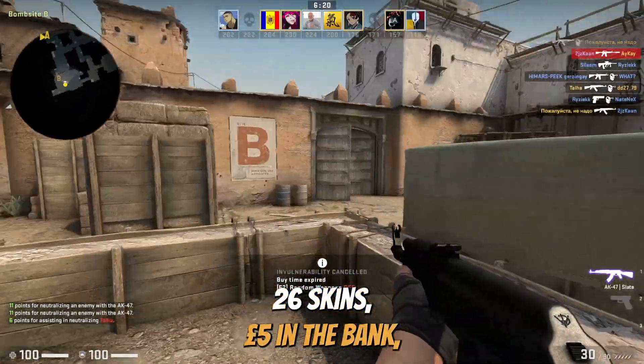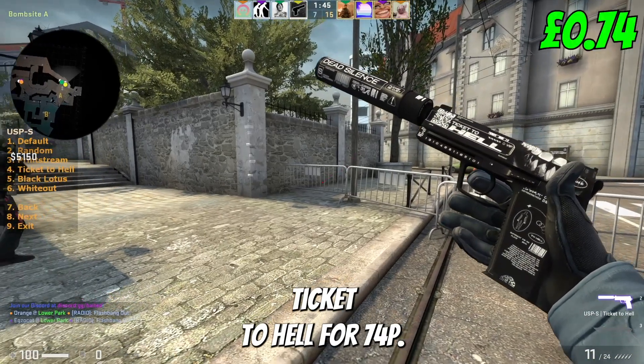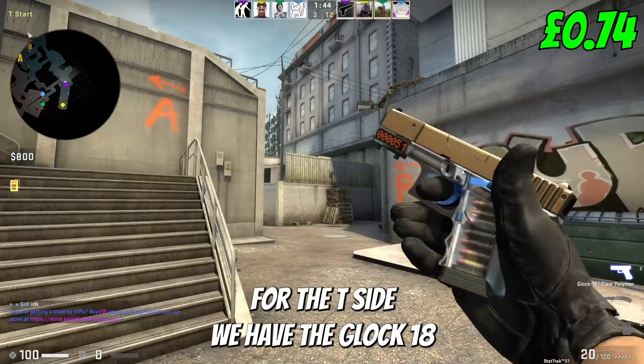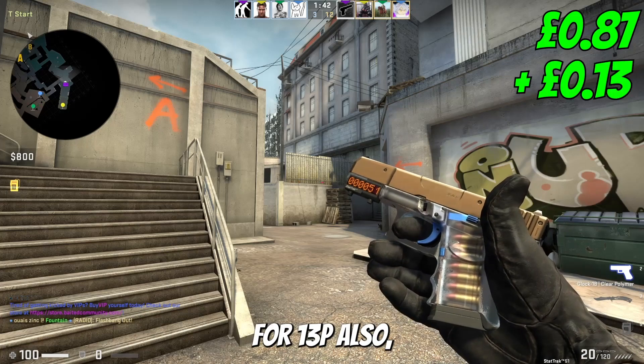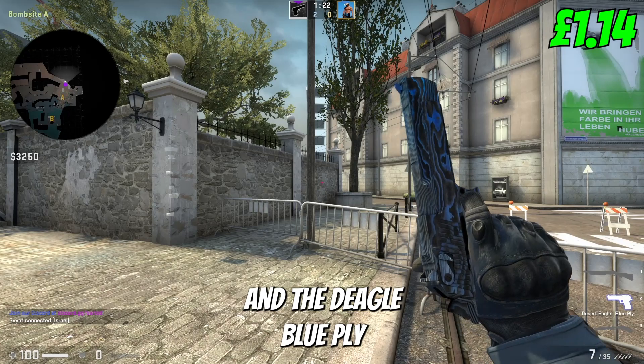26 skins, £5 in the bank — let's not waste any time and jump in with our pistols. We're starting with a USP Ticket to Hell for 74p. For the T-side, we have the Glock 18 Clean Polymer for 13p. Also, we have the P250 Valence for 27p, and the Deagle Blue Ply for 28p.